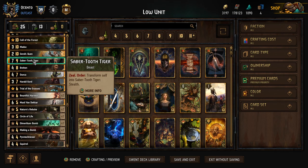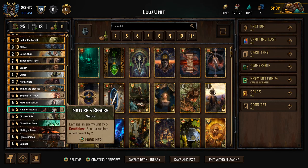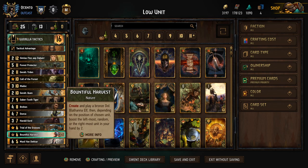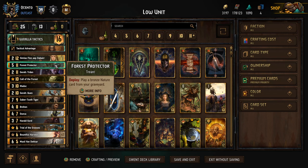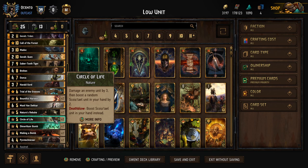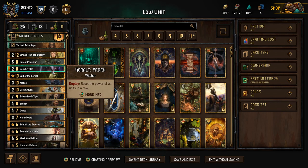Simlas is great for deck thinning, it's great for getting out some engines with Bountiful Harvest, and it's great for reaching for double rebukes or double bombs if we're looking to remove engines in early game. Don't be shy to use Simlas in round 1 because it does help thin out the deck a little bit, and gives us a little bit of carryover from the Bountiful Harvest. Forest Protector just makes sense because we have so many nature cards — we have the Bountiful Harvest, Nature's Rebuke, and Circle of Life.